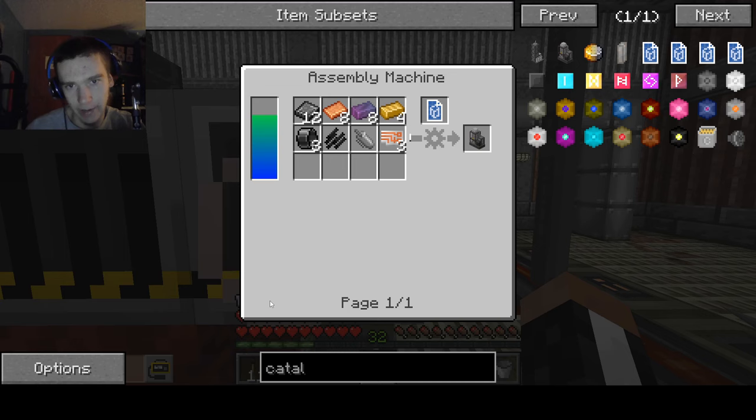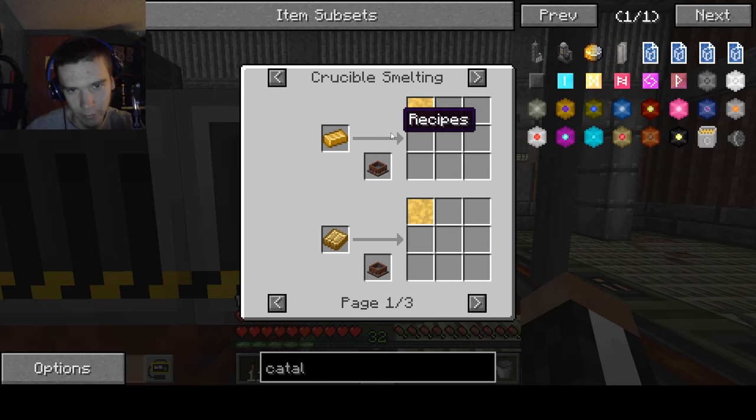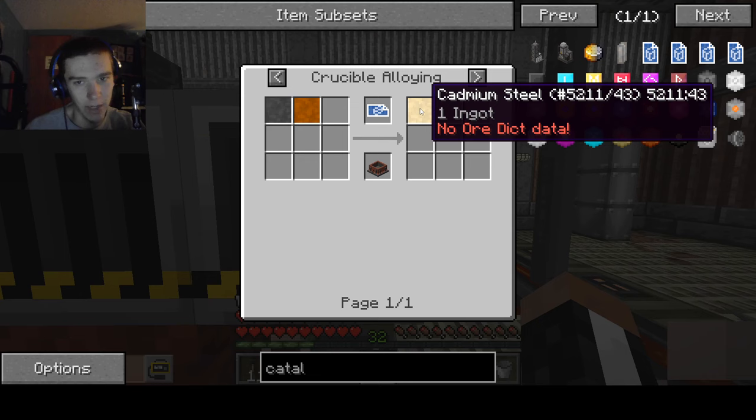Cadmium steel is actually an alternative to technetium steel, as you can see there. Cadmium steel is made from cadmium powder and steel powder, and you just smelt them down in the crucible. If you had 8 ingots of steel you'd think you'd get an entire block — but no, you get one ingot. That's garbage. That is a waste.